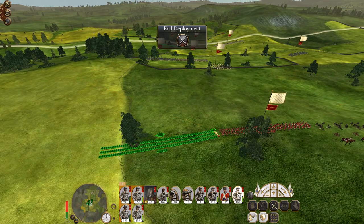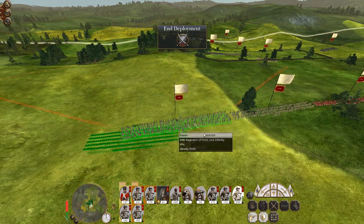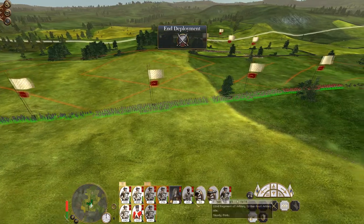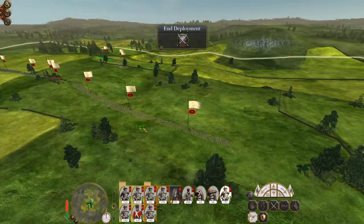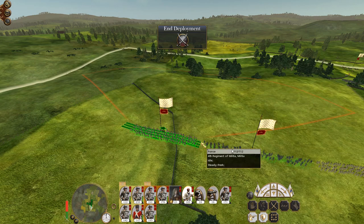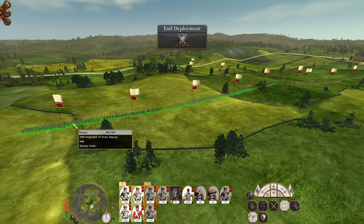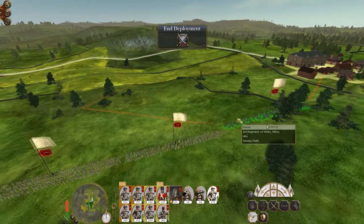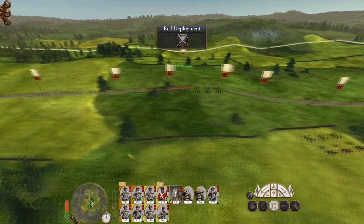Let's put some line infantry next to them, backed up by another unit of line infantry, then right at the edge of the line a unit of militia. On the right flank I want a support unit as a bit of an anchor to support the militia. Keep another unit of militia on the left. The general goes in the middle, fairly central.